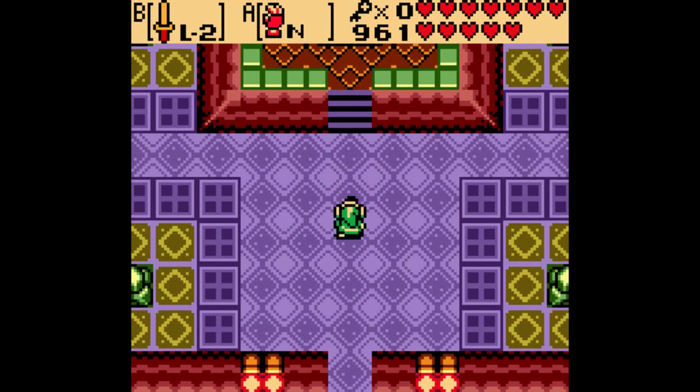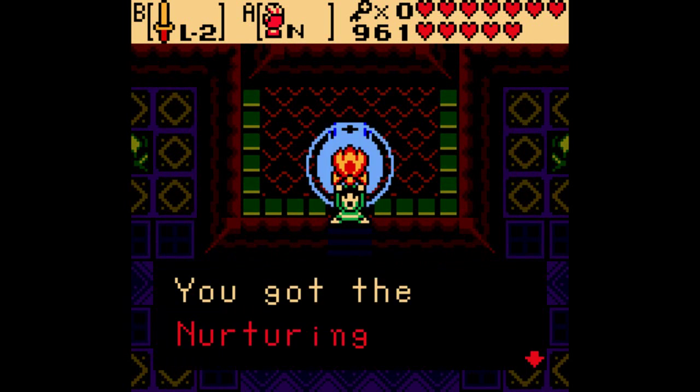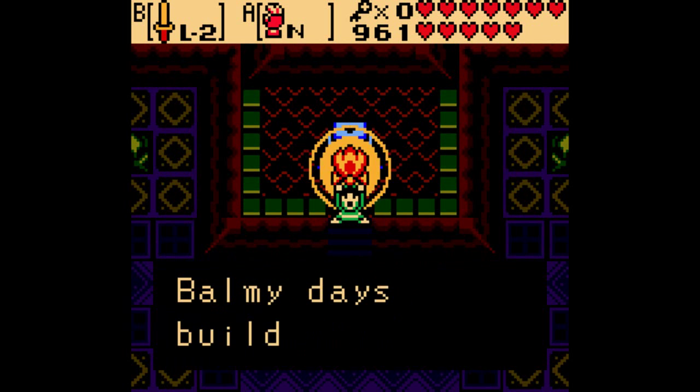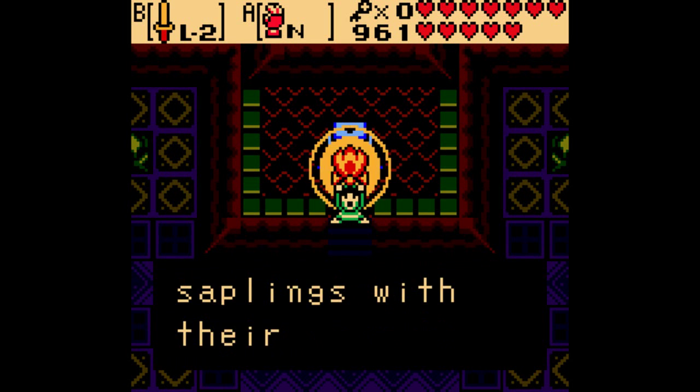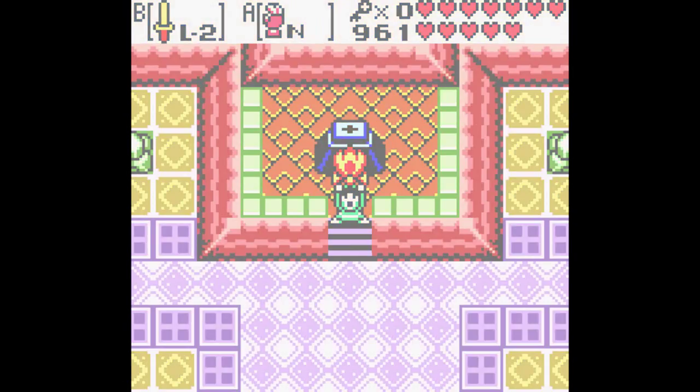And that's the heart container. Here's the essence! You got the Nurturing Warmth, the essence of nature. 'Balmy days build strong saplings with their nurturing warmth.' These are really weird essences — but they were in this game and Ages both, so I shouldn't really be complaining.